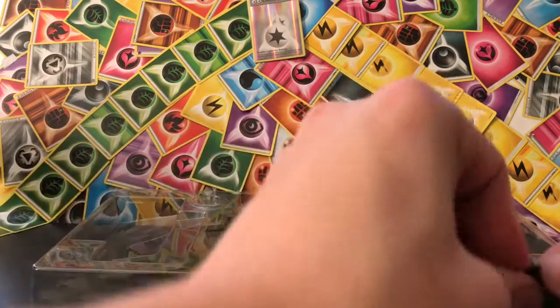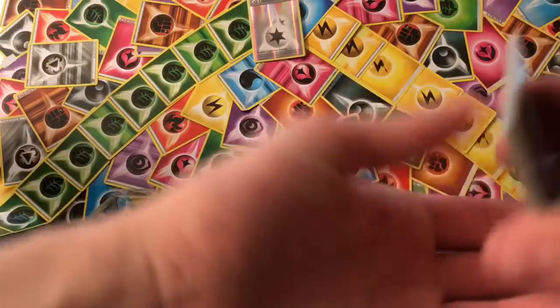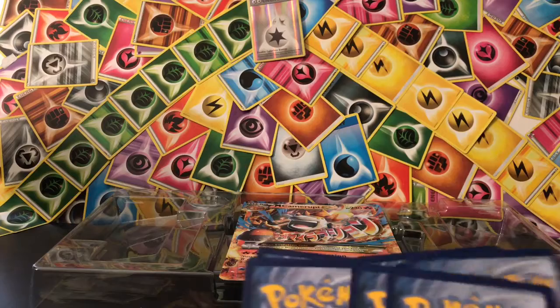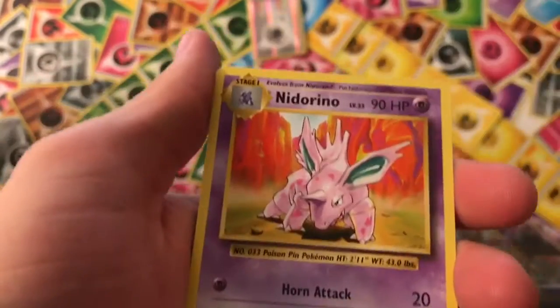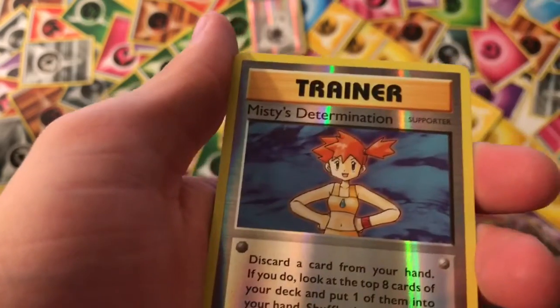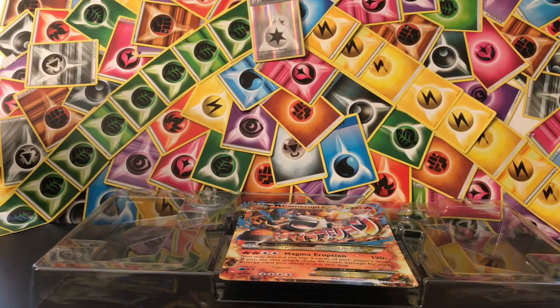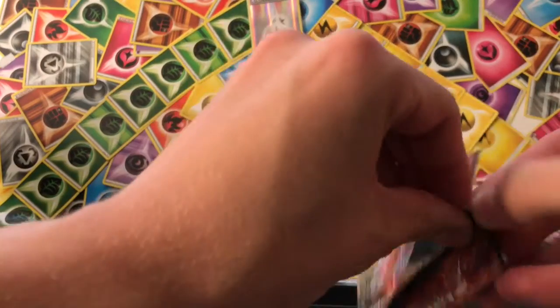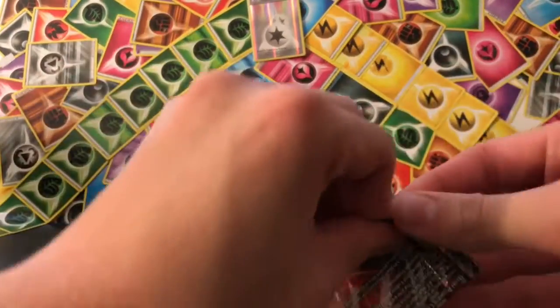Evolutions — hoping for another Full Art Charizard, or just a Hollow Charizard or something. I'll keep that one too. Three and two. Charmander, Diglett, Ghastly, Caterpie, Drowsy, Professor Oak's Hint, Nidorino, Super Potion, Misty's Determination Reverse Hollow, and Electrode Regular Rare. Come on, Camerupt — I don't hate you, you're just not my favorite, but please give me something. Or it just won't let me open my packs — there it goes.